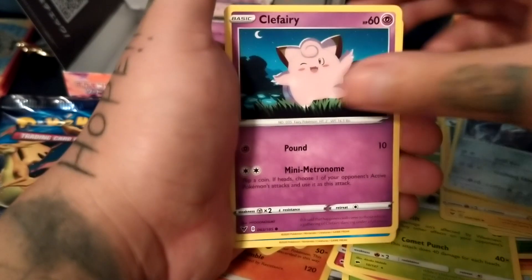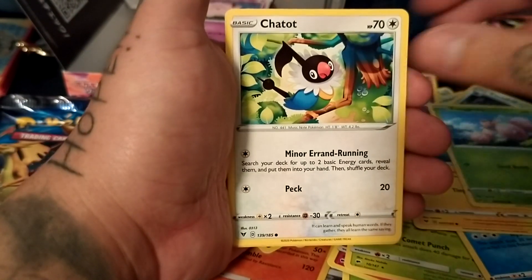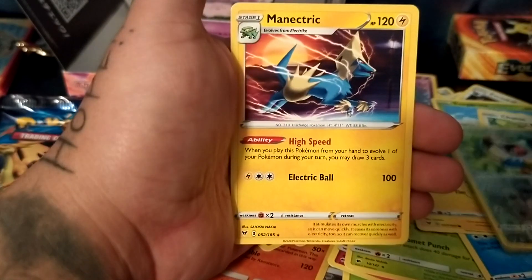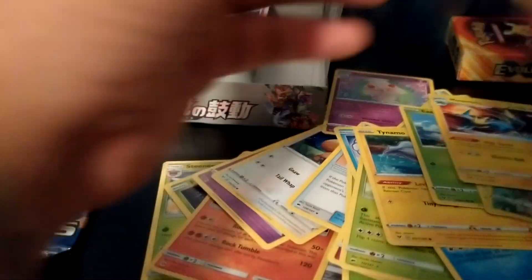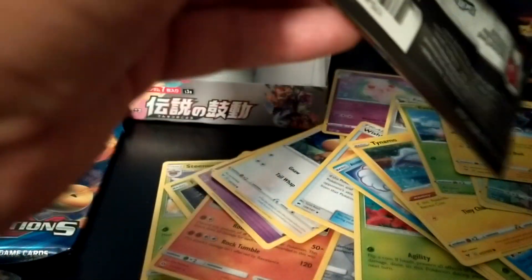Zebstrika, Clefairy, Wailmer, Electrode, Drowzee — honestly nothing crazy except for the Opal Bay full art trainer.